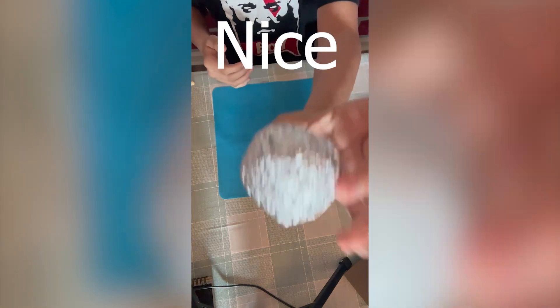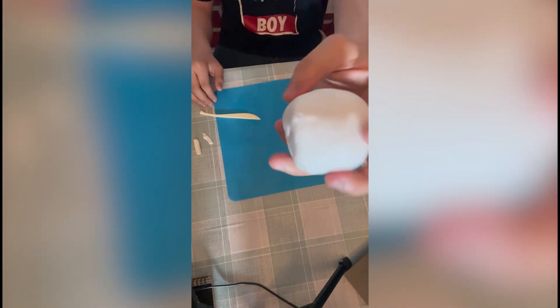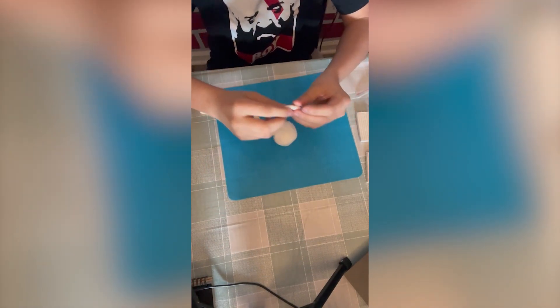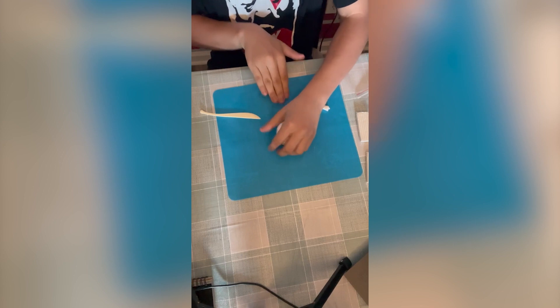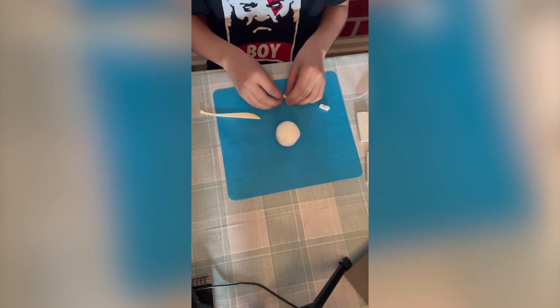First I'm gonna start with a nice foil ball. Cover it all in white clay. I'm gonna add some of the details like the mustache, the ears, the eyes, even the little hairs on the back.